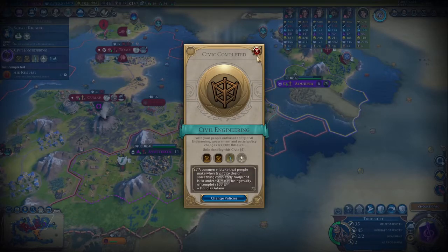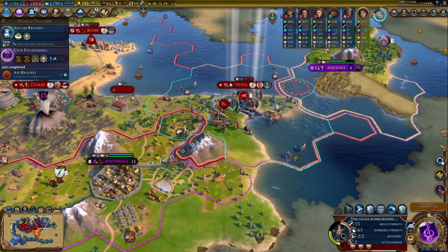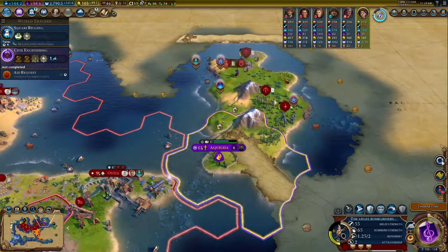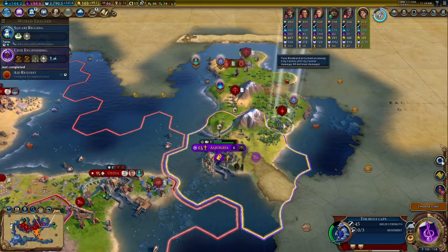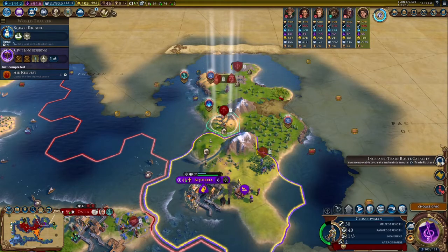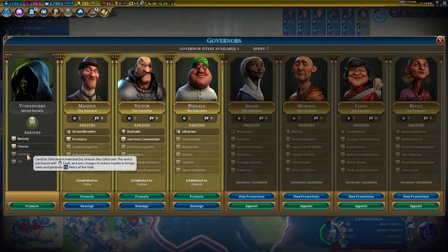Unfortunately, that dude died a very, very quick death — didn't last more than just a moment. This got immediately destroyed, no questions asked. I'm going to bring this melee unit in — he's at risk, but I want to keep that other siege unit alive if I can help it. We could upgrade this to get started on our cultists — that could be an option for us.